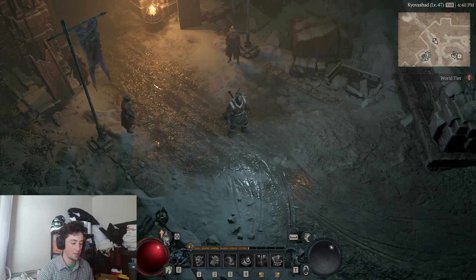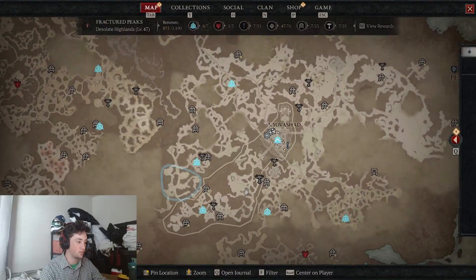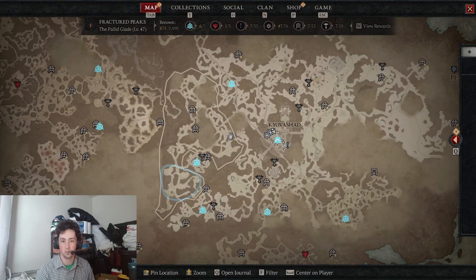That brings us to tip number two: Altars of Lilith. You're going to see these on the map scattered all around — there are about 180 of them. They're really important to get because they do multiple things. First, they grant you stat points: things like dexterity, strength, and stamina that your character needs. With 180 altars, you get all of those — huge, huge bonuses.